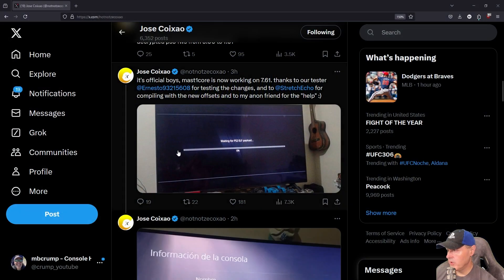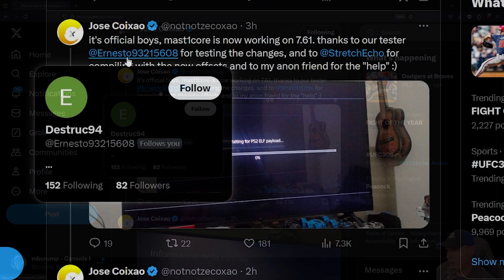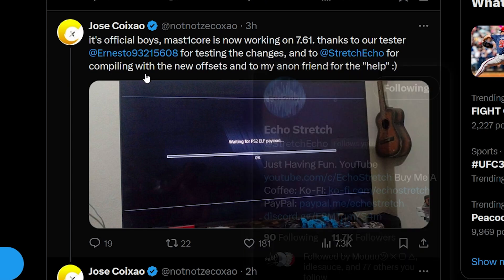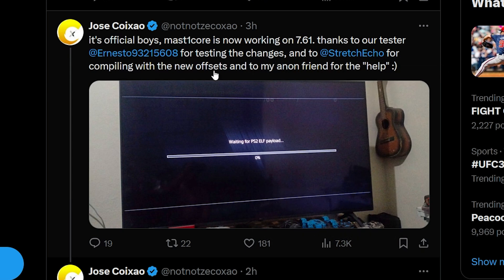Over here on Twitter is the person that recorded that video, so props to them for doing the test. We can see right here: Zecco Shell says it's official — MasterCore is now working on 7.61. Thanks to our tester, and to EchoStretch for compiling with the new offsets, and to another friend for the help.